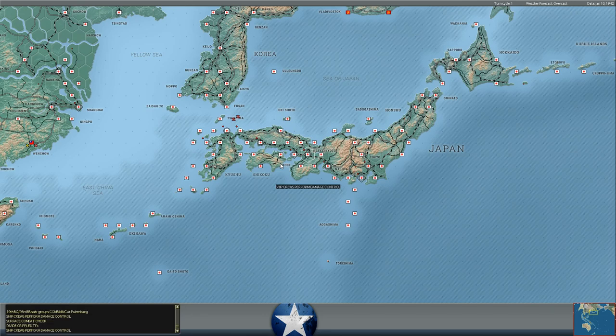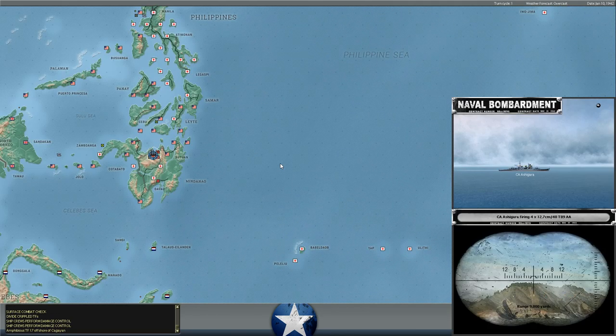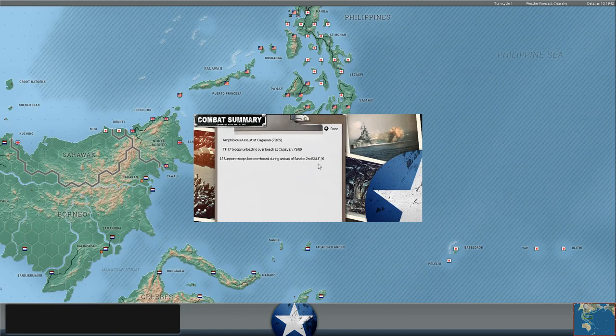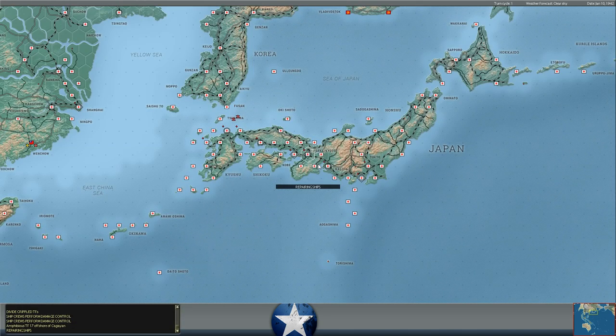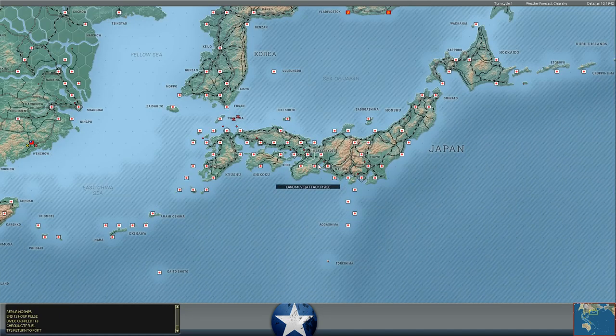Some ship just sank. Meanwhile, temporary flotation repairs are failing on the Pennsylvania. The Japanese are bombarding our troops at Kaigan. We actually had a deliberate assault ordered there. Our coastal guns are firing in support, but we're losing quite a few disabled casualties from those heavy cruisers. It does look like they're landing reinforcements there, so we may have to stop the attack and just focus on hanging out and defending as long as we can.